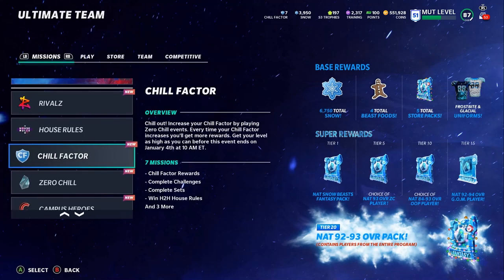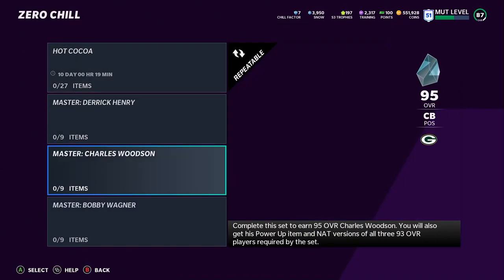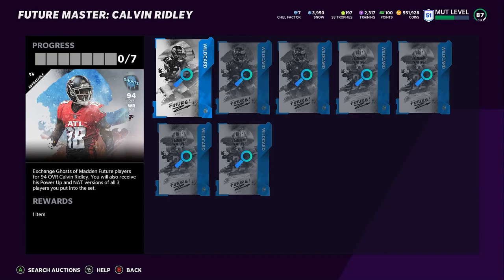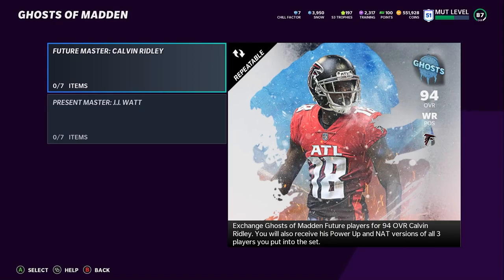You also get Total Store packs. Take advantage of the sets to save and make coins — the Zero Chill master sets are really good ideas, like the Derrick Henry set. Do the math to make sure they still work. One I just did was the Ghost of Madden Calvin Ridley set. Calvin Ridley was around 200k when it first came out; I did the set and sold him back for 280k, actually making coins. When new Ghost of Madden players first drop, try to flip them right away — hold for a few hours and resell for quick easy coins.